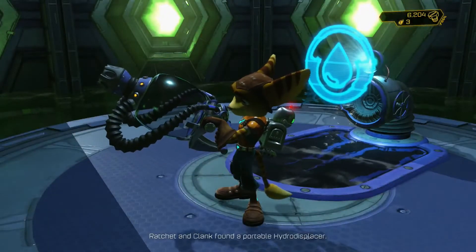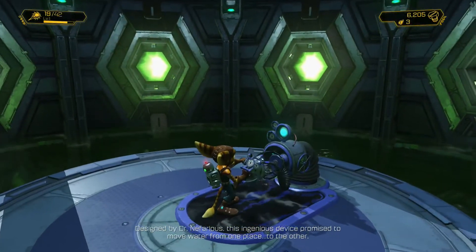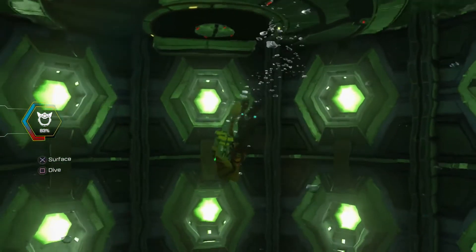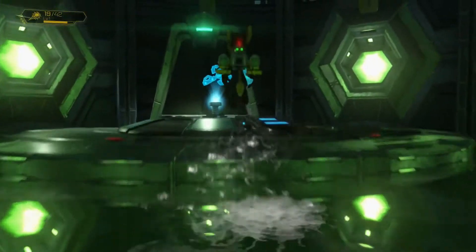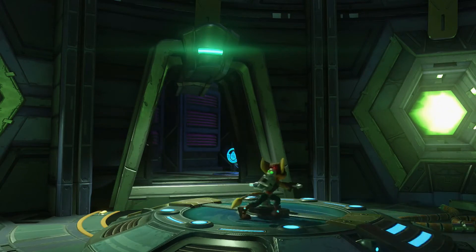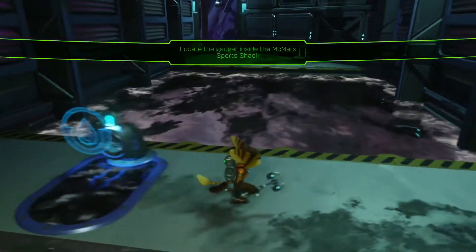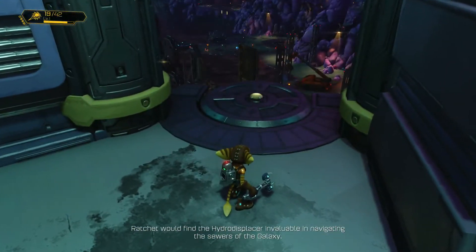Clank's narration: 'I had in fact found a Portable Hydro Displacer, designed by Dr. Nefarious. This ingenious device promised to move water from one place to another.' Though the design of this room is very different from the PS2 version, there is still a hidden goodie in here. I do prefer the PS2 version of the room, but you've got to make accommodations for changes in the design. It is worth noting that the Hydro Displacer is a different thing from the hydro harvester that was mentioned in the infobot. With just a push of a button, the duo could now fill an entire swimming pool — originally designed to unclog Valkyrie toilets. Ratchet would find the Hydro Displacer invaluable in navigating the sewers of the galaxy.